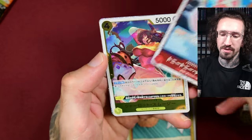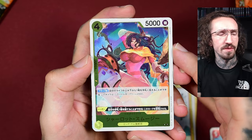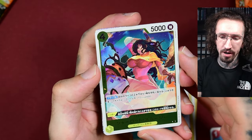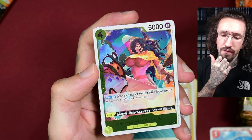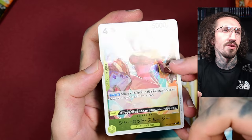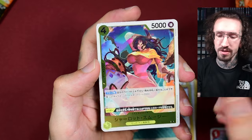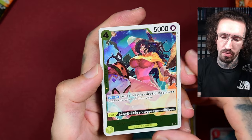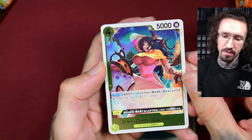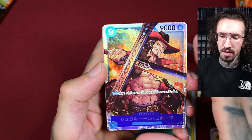Bandai just knows how to make cards. I remember this one from set number three, so I guess it is a reprint set. The foiling is really interesting — you can see that her face is not holographic like her hair is. Her body and face are not holographic while the rest is. This is really cool — it's super rare.